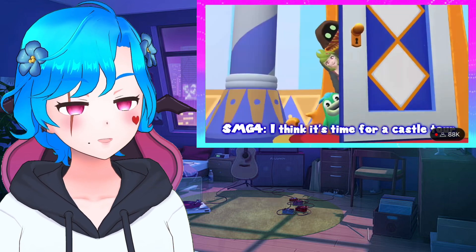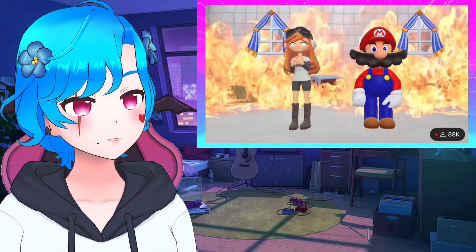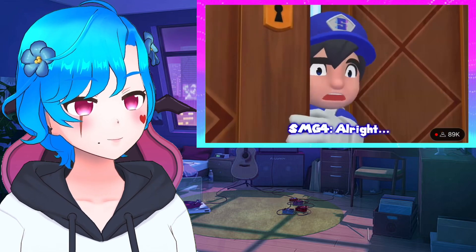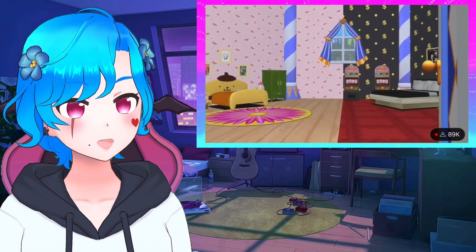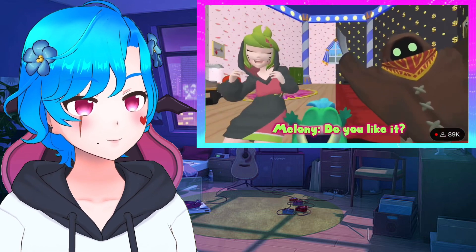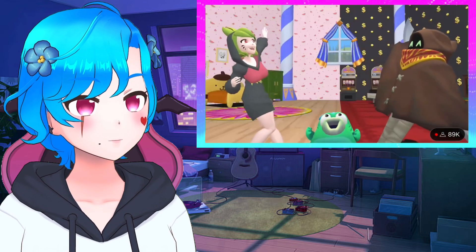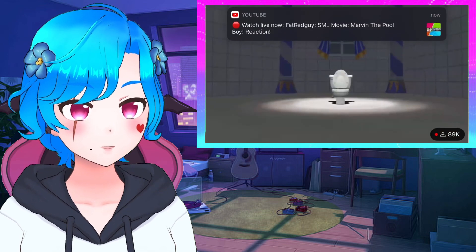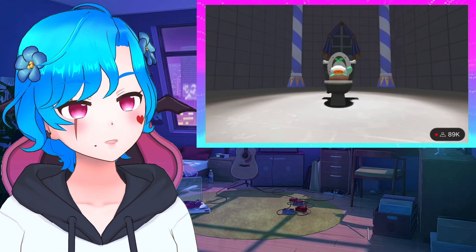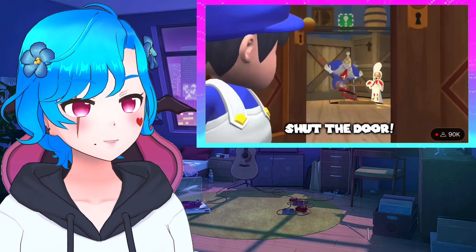I think it's time — he has his own castle now since he doesn't own Princess Peach's castle anymore. It's a work in progress, alright. You did quite the disaster there. The kitchen — do you like it? I guess it has a little something for everyone. I might as well rank all of them at the end of this video. Is this the bathroom? There's no shower — whatever, just a toilet. Shut the door.